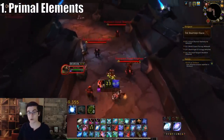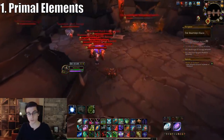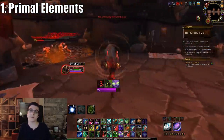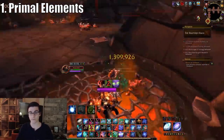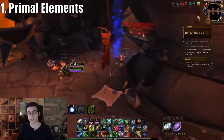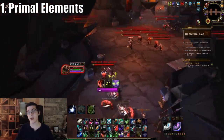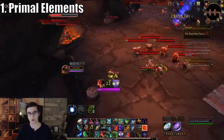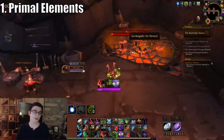For Heroic Shattered Halls, it has to be on heroic. You clear the whole dungeon all the way to the end, and after the last boss Kargath, you continue past him. At the end there's a Shattered Hand Executioner waiting for you. As long as it's on heroic he should spawn — you kill him and he has a random chance to drop one of the primal elements, whether that's primal fire, water, earth, or air. He drops either two or three of them.